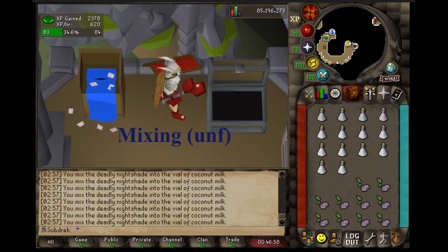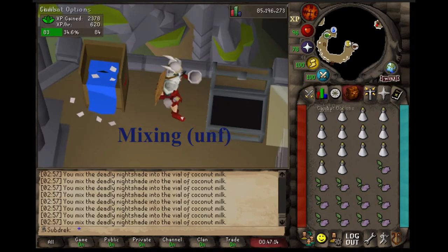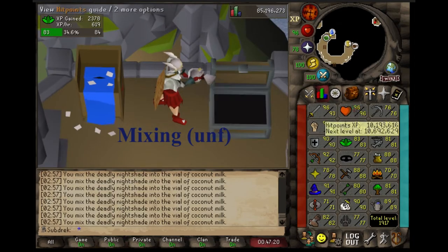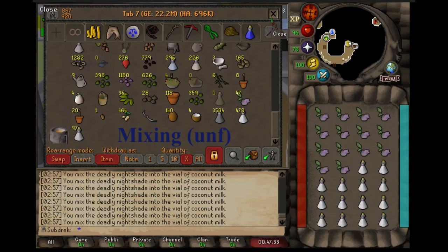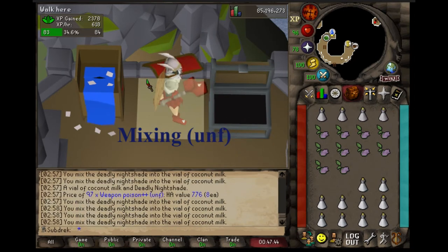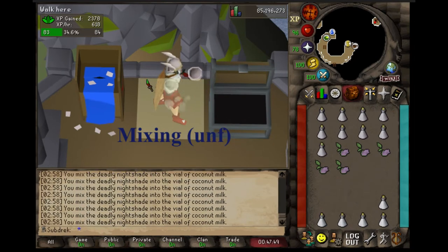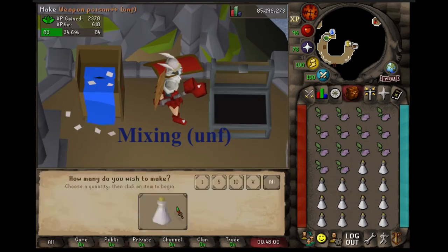In reality, the time it takes to make all the coconut milk obviously kind of outweighs the XP that you gain if you're going for maximum efficiency. However, it really depends on how you define efficiency, as you can gather things like coconuts and nightshade and cacti all pretty AFK and in line with the rest of your skills.